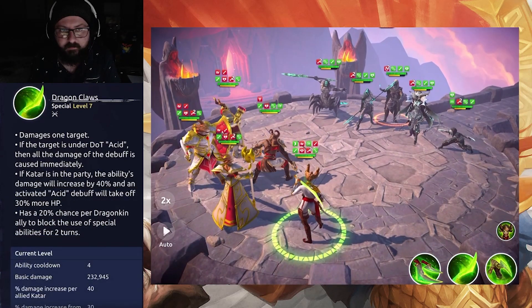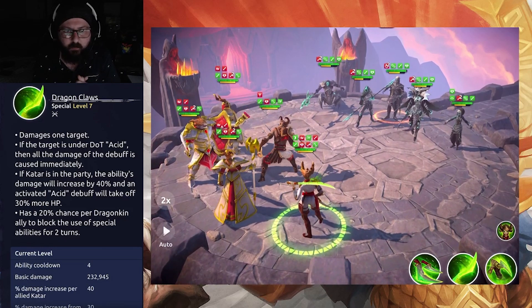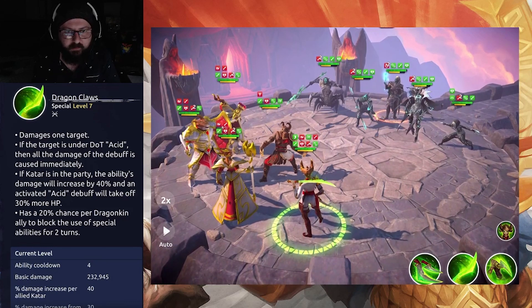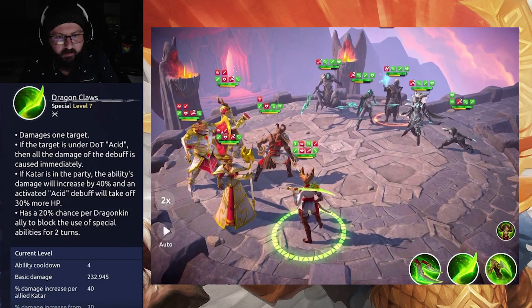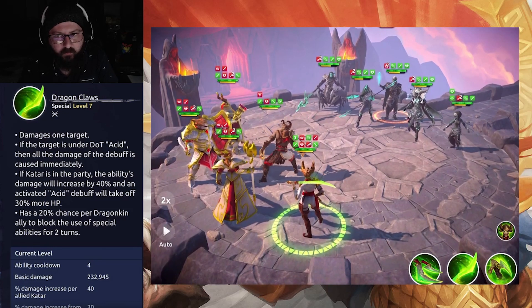Moving on to Dexa's first special, Dragon Claws. It triggers the rogue class mark and damages one target. If the target is under the Dot Acid, all the damage of the debuff is caused immediately — I like that. If Katar is in the party, the ability's damage increases by 40% and an activated Acid debuff will deal 30% more HP damage.